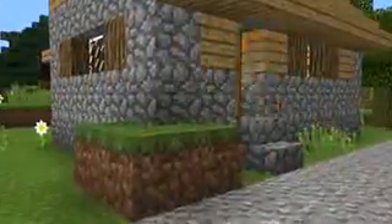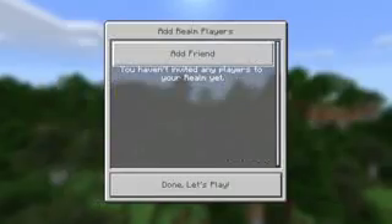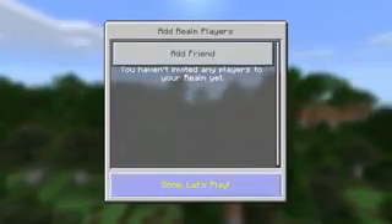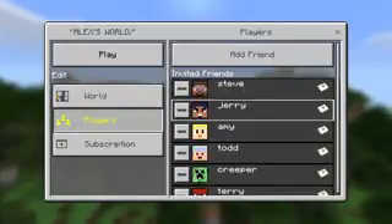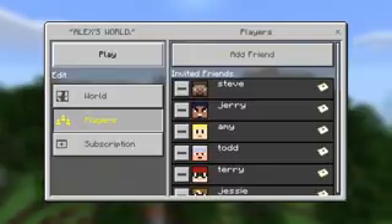And setting it up is as easy as the tap of a button. Once you've created your Realm, it's easy to find your friends through Xbox Live, and you can remove players at any time if they're being total creepers. Only the owner of the Realm has the power to control who joins.